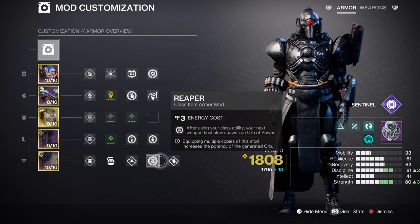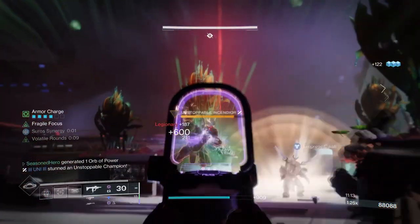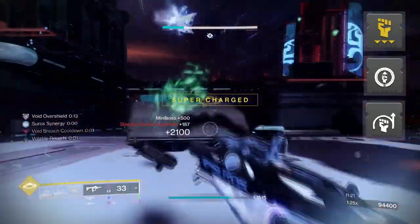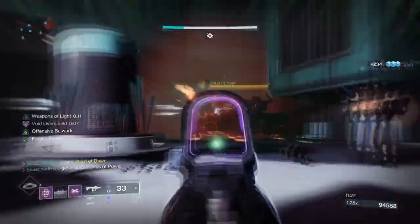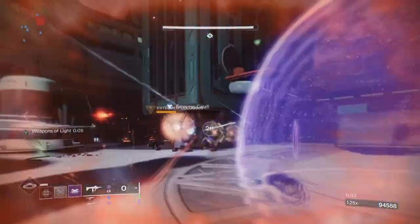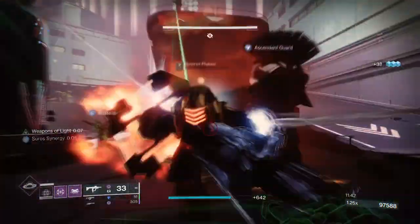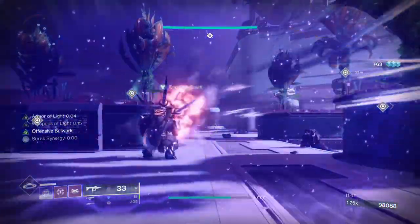I recommend you try this out as it really does help support the build further. For your Strength stat, you want the same tier as Discipline, and for mods you want Melee Kickstart, Momentum Transfer, and Invigoration for melee cooldown accessibility. Melee doesn't require a lot of stat investment, so you can get away with a lower stat given the options available. As long as we start a fight with our charged shield throw first, we can rely on grenades to refill it without needing melee-based weapon perks. If done correctly, you should get a build that feeds back into itself with little cost.